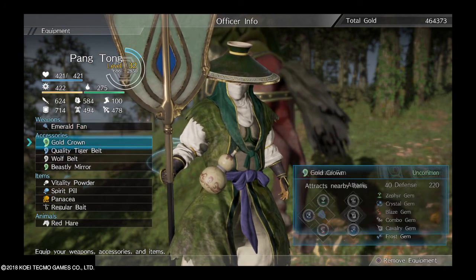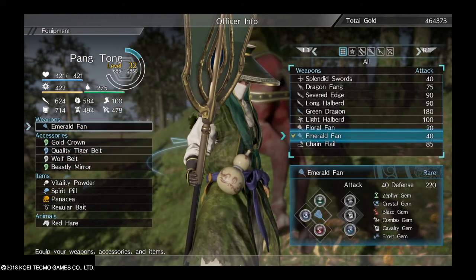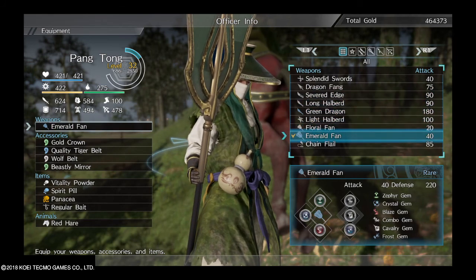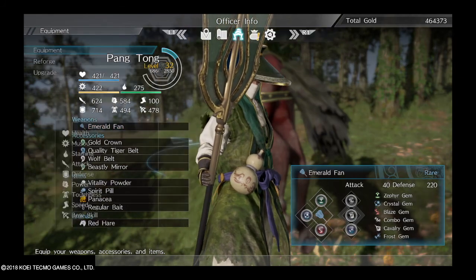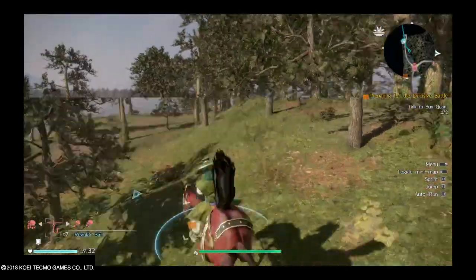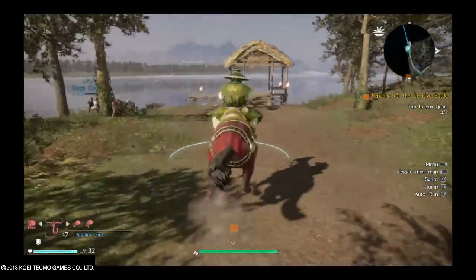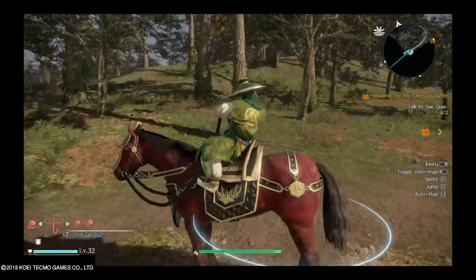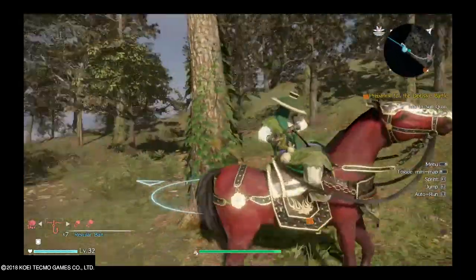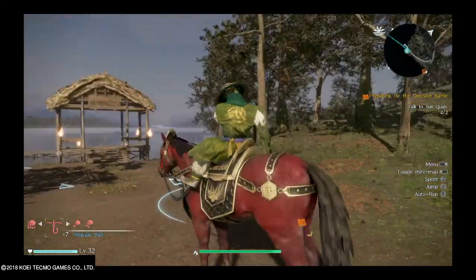The next thing to do is be stingy. Since I have Red Hair and a lot of money I decided to buy the Emerald Fan, but usually you don't really need to buy any weapons — as you can see I only really bought two weapons. Also make sure to pick up or break open the boxes that are left behind by base captains. Usually when you take out a base captain there will be like three or four boxes right around the area.